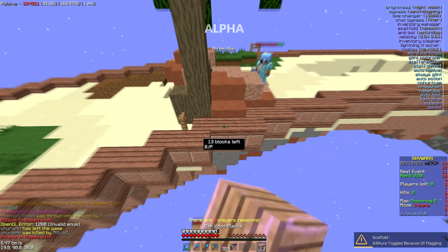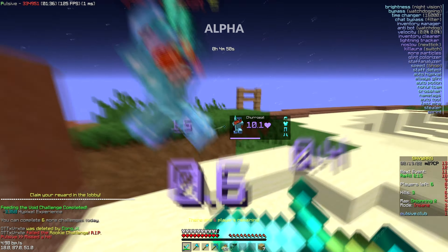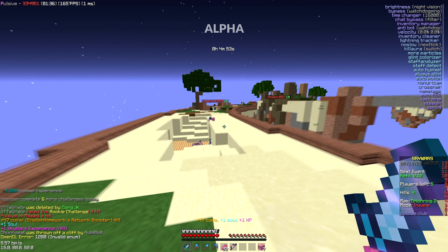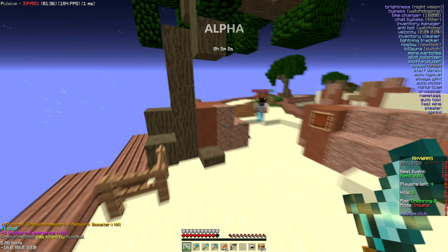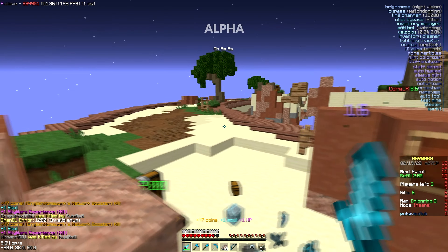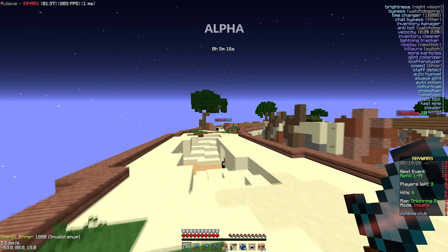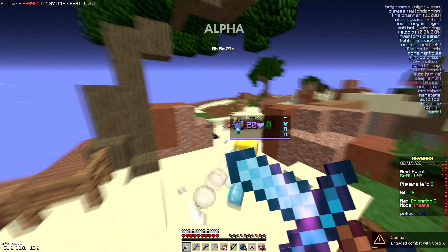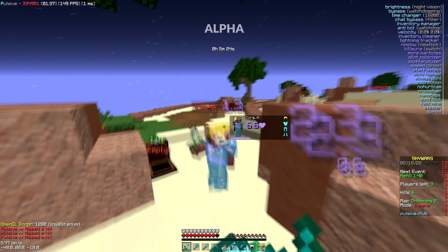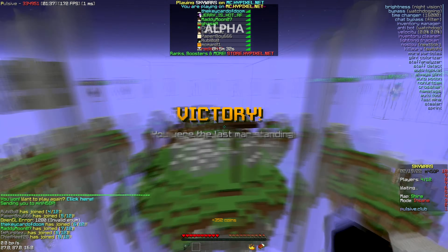It's actually kind of crazy because Pulsive only costs $15, so to have a scaffold like this on a $15 client is pretty crazy — it kind of blows my mind. The only real complaint I have is the fat alpha text in the center of my screen. It's a bit off-putting, but you get used to it and tune it out. I'm actually using my friend Slatty's config which will be in the Discord — one of the top links in the description. If this config looks good to you, join the Discord and go grab it. It's been bypassing for ages.